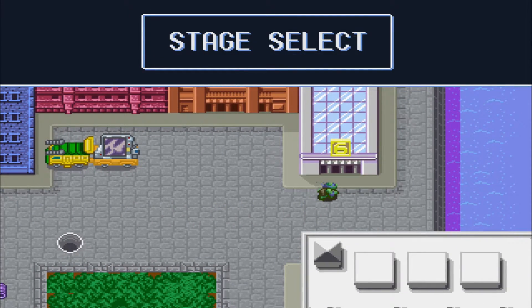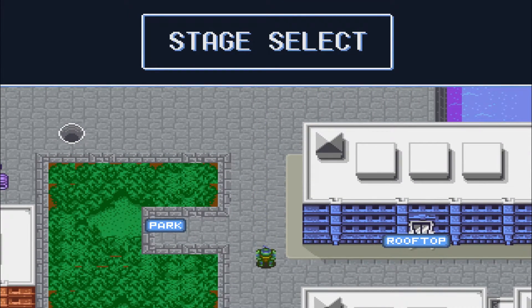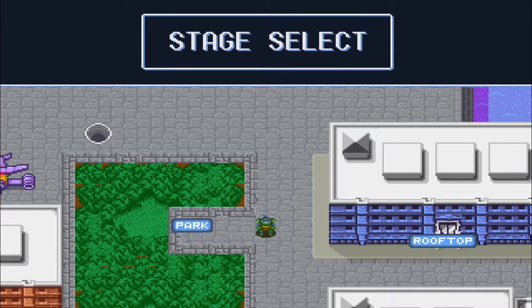Alright, so unfortunately this is a demo, so we don't have very many levels to select from right now. However, we do get a couple more though — that's gonna be the park or the rooftop. For this one, we're gonna go with the park.